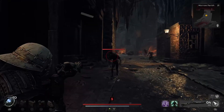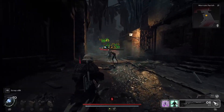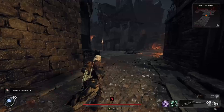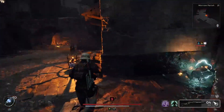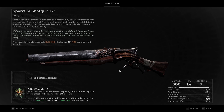Today I'm gonna be walking you through the Derelict Lighthouse Dungeon, and I'm gonna show you how to get the Lighthouse Keeper's Ring and the Sparkfire Shotgun. The Sparkfire Shotgun is my favorite weapon from the Awaken King DLC in Remnant 2, and it's pretty easy to get.